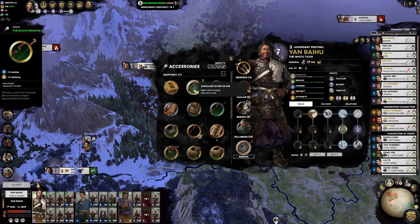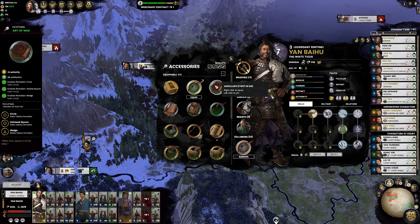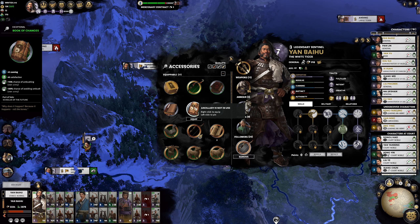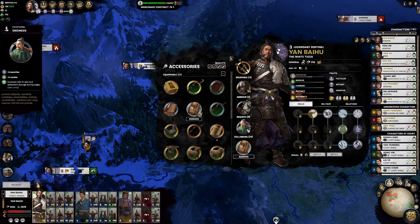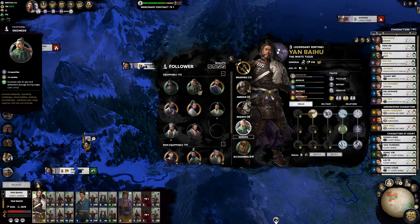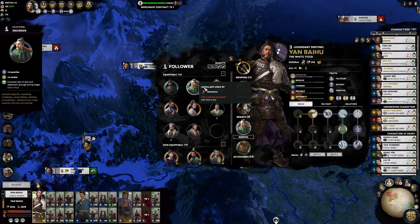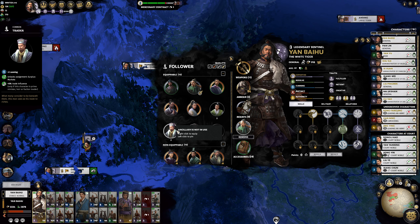We don't have any crossbows so that's not going to help us here. What is the Dragon's Storm - 25 range damage, Waking Dragon. I think I had that in my Huang Xiao playthrough. Cunning and satisfaction, big boost to ambushing - let's go ahead and give him that. This item increases rate of wall and settlement damage during sieges, and provides expertise and resolve which is in line with what we'd want him to have anyway.